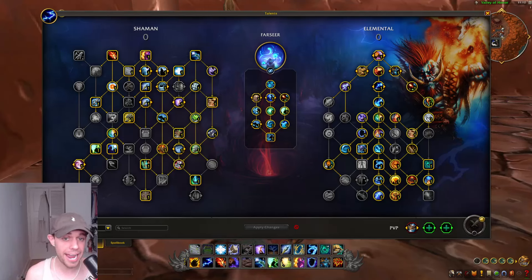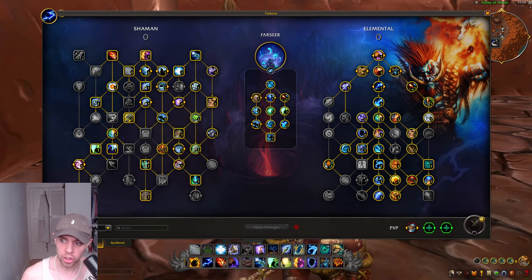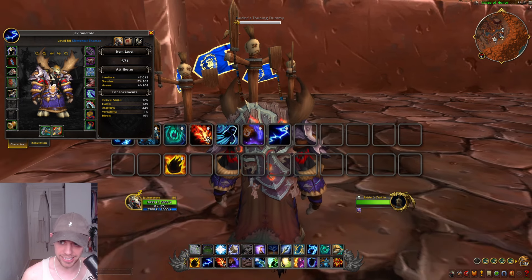This is a quick guide for Elemental Shaman in patch 11.0.2 for the War Within Season 1 launch. We're starting off with the Raid build. I'm going to show both Raid and Mythic Plus.